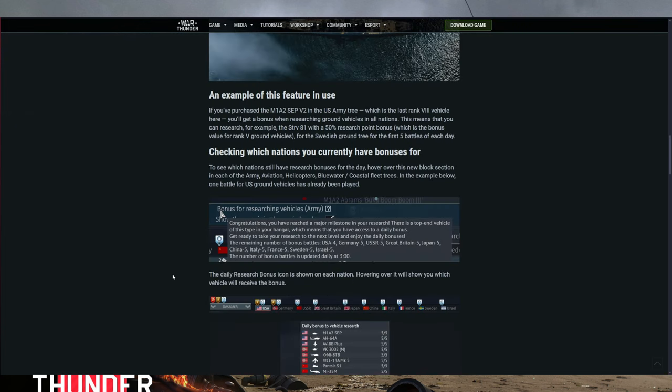To see if you are eligible for the new research bonus, you can see at the bottom of the tech tree and it'll have a little light bulb symbol. That pretty much means you've got access to these bonuses.